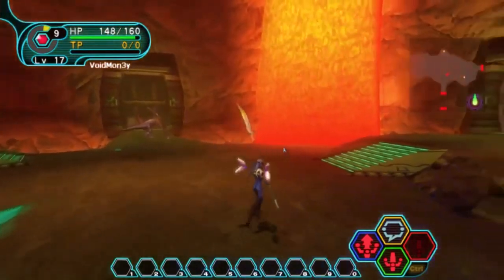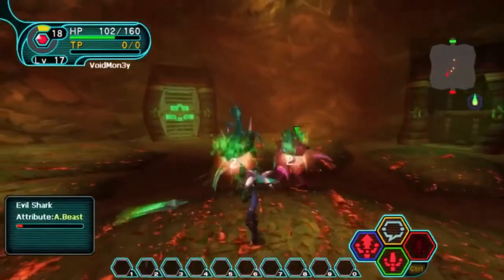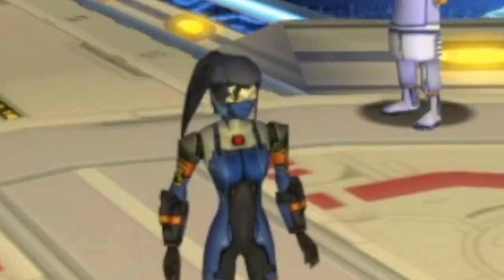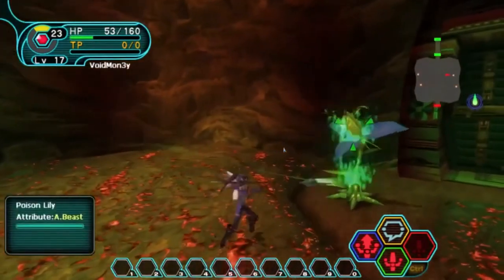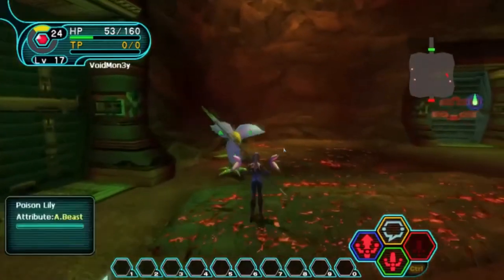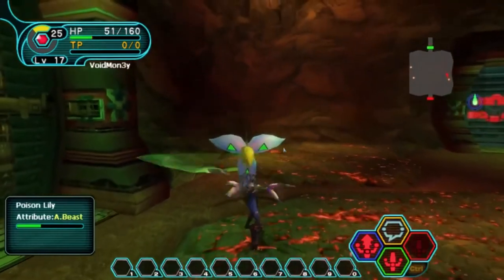The dragon will most likely drop a Star Atomizer, and depending on what difficulty you play on can also drop a Musashi or Yamato. After defeating the monster, a telepad leading back to Pioneer 2 will appear. Take it and head to the bridge to report, starting with the principal. He asks if the dragon attacked you, and wonders whether the native animals on Raggle attacked Pioneer 1 to defend their territory. He acknowledges you've done an excellent job and says to speak to Irene for your reward.